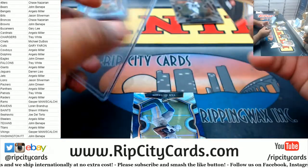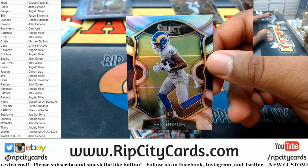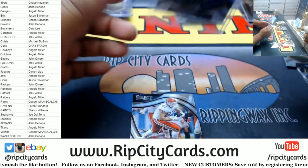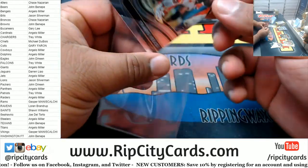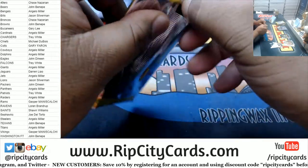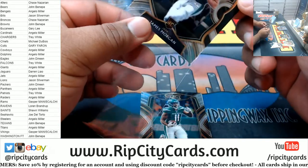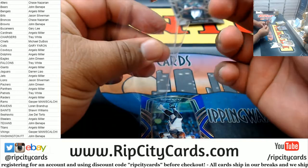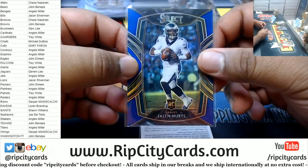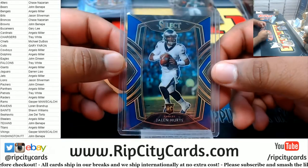Van Jefferson silver for the Rams, rookie. Travis Kelce, Chiefs — that is the field level. We got James Morgan rookie Jets, Denzel Mims rookie Jets. This is a good one — Jalen Hurts, the blue rookie Eagles numbered to 75, club level. Very nice.